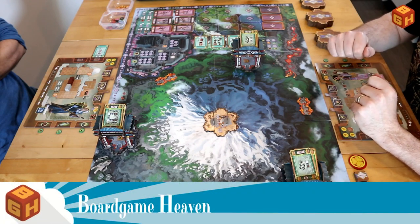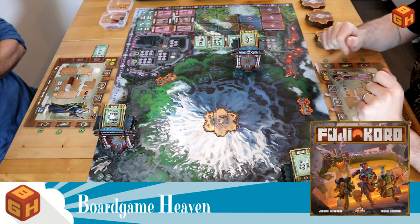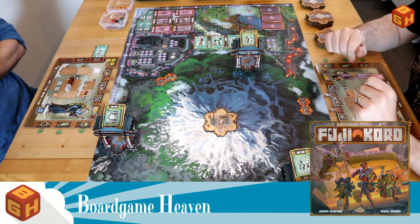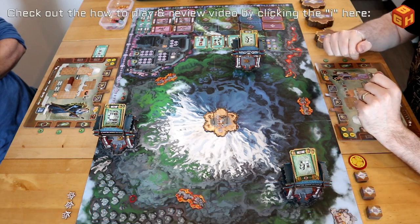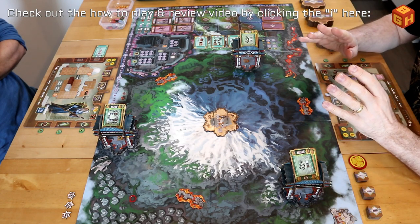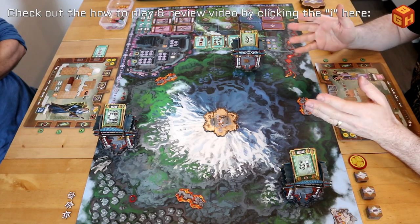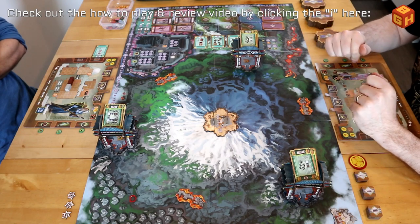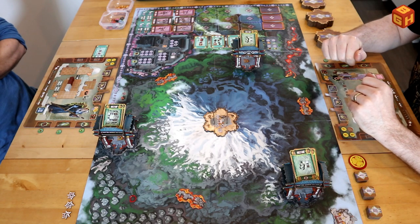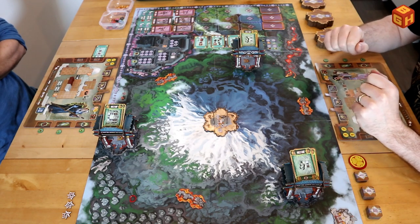Hey everybody, welcome to Board Game Heaven. I'm going to do a quick playthrough video together with my friend Wim. We're just going to show you how the game plays. We're going to play a two-player competitive game, the peaceful variant — we're not going to attack each other, we're just going to battle some dragons. We've got the asymmetrical player boards.